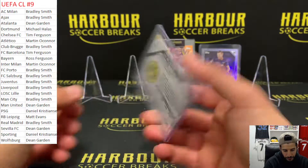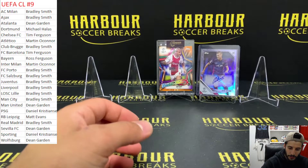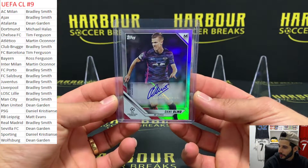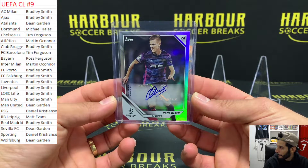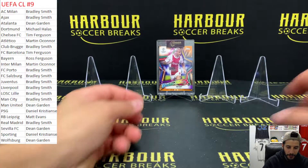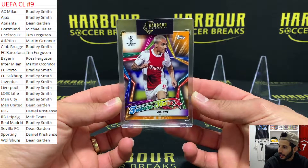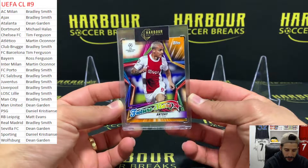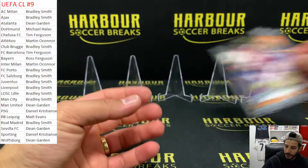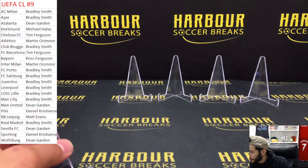Nice Jude Gold Starball 27 of 50, really strong card. Our auto - we hit an auto Danny Olmo for RB Leipzig, nice hit Matt. And nice hit on Ajax Future Stars Orange - Antony 5 of 25, nice hit. Really nice hit. And that was a UEFA Champions League break - thank you!